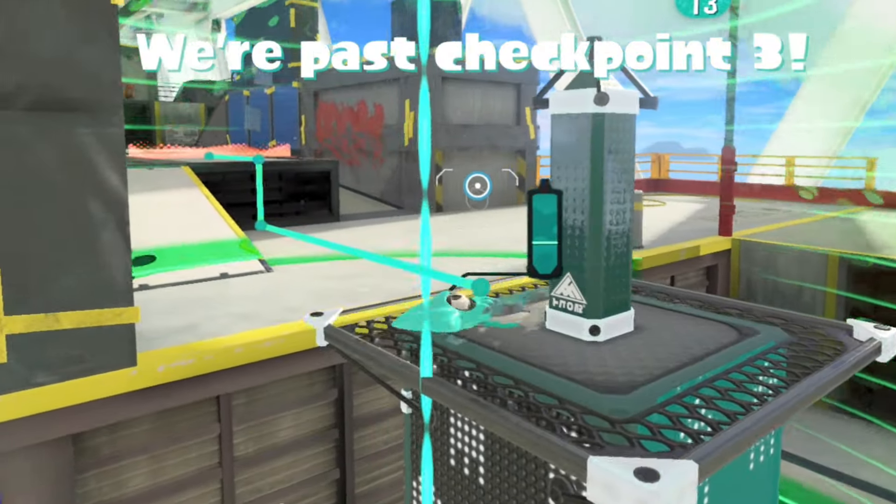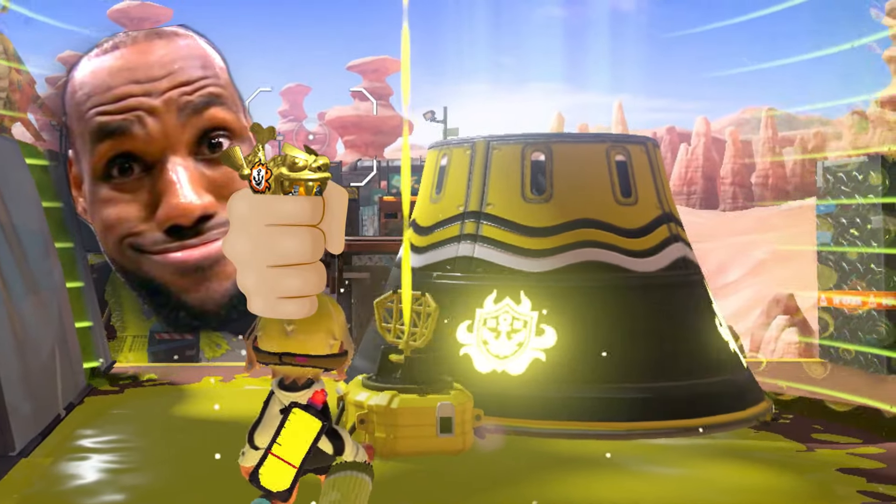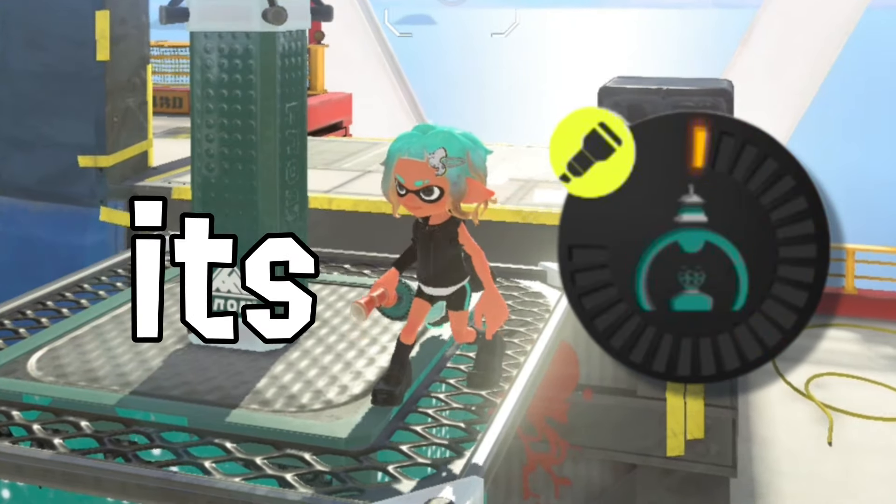Now let me shed some light on the Big Bubbler special. Put it on checkpoints and corners when you're on Tower Control so that the tower can linger inside the bubble. That could also work for Rainmaker, but don't put it on the tower itself — that'll decrease its duration.